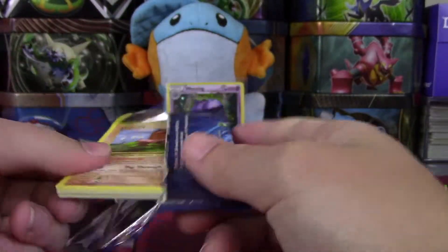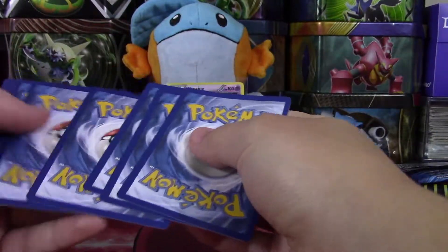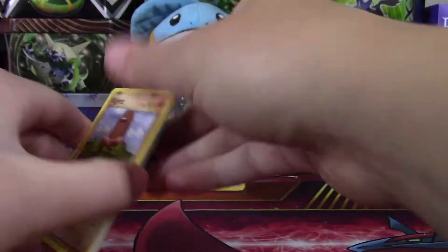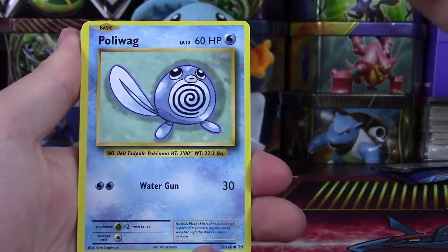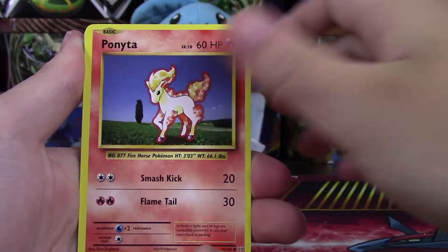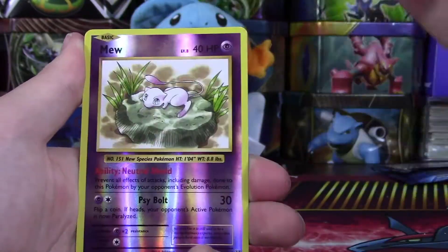Evolutions is such an awesome set. There are so many different things that you can pull, so hopefully we find something. All right, we have a Diglett, Caterpie, Poliwag, Pikachu, Ponytuck, Magmar, Venusaur Spirit Link, Metapod.